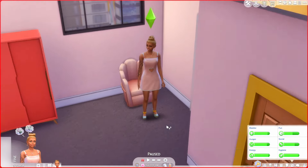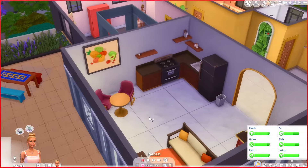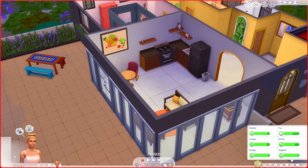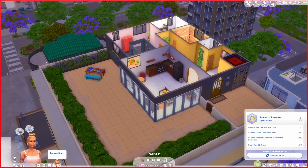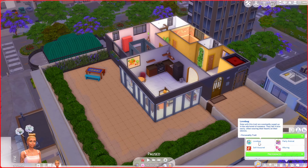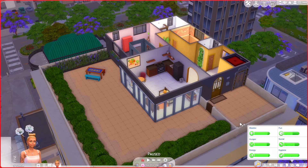I feel like this pack is really worth it. Let's get started. The aspiration is Romantic Explorer — get to know people on dates. She is a Love Bug, which means she is constantly swept up in the whirlwind of romance, falls in love easily, and wears her heart on her sleeve. She's also a party animal, alluring, and self-assured, so we're going to get out there and have tons of fun.